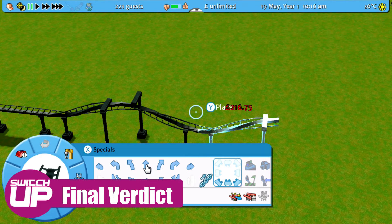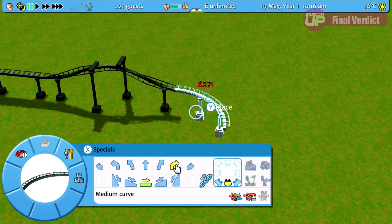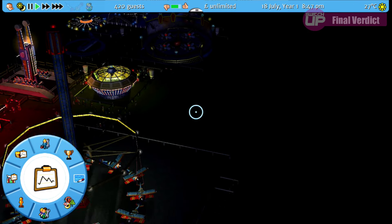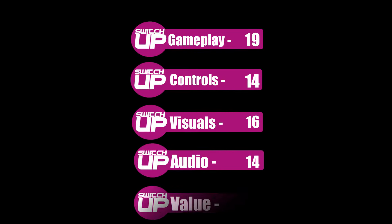To conclude, Roller Coaster Tycoon 3 Complete Edition is another fantastic addition to the Switch's growing library of construction and management simulation games. Its gameplay is as fun and compelling as it's ever been and sensible choices have been made to the control scheme to make it easy to play on a console. They could have perhaps done more to improve the camera or the general laying of some of the assets, and the way the music is used means it never reaches its full potential, but these are minor negatives for what is otherwise an enjoyable and very reasonably priced experience. Between this, Two Point Hospital, Railway Tycoon and Cities Skylines, the Switch is becoming the place to be for management simulations. Imagine being told 25 years ago that you'd be able to play full fat versions of these sorts of games on a handheld console. Amazing stuff. Roller Coaster Tycoon 3 Complete Edition gets a Switch Up score of 82%.